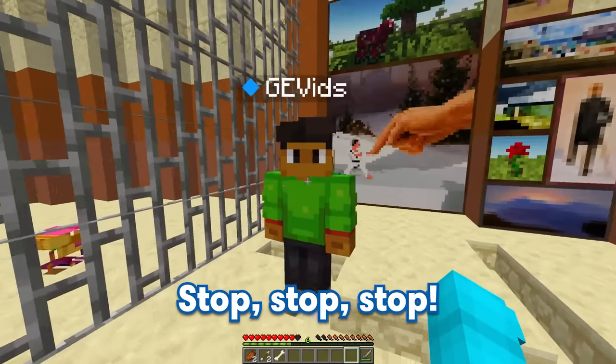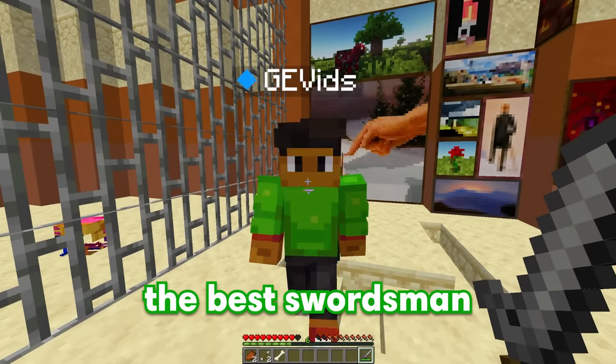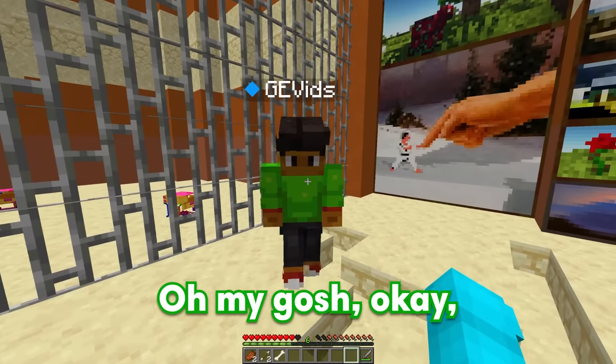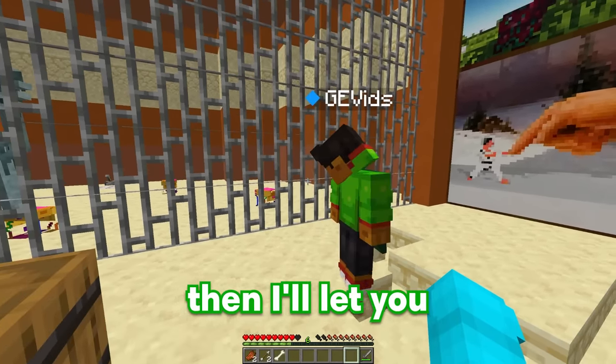I need more items than that! Oh my gosh, you really need more items! I thought you were the best swordsman of all time! Well, I am, but to beat him, I'm gonna need more than a stone sword! Okay, whatever, Bubbles — I hid a bunch of chests around this room, and if you find them, then I'll let you fight this stray!